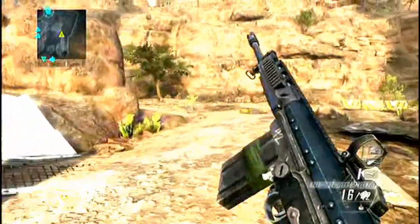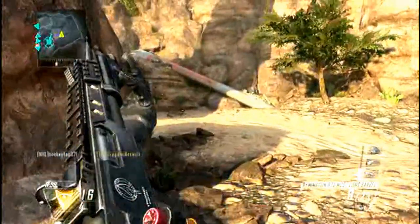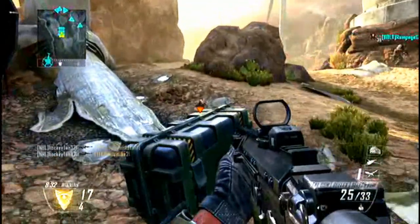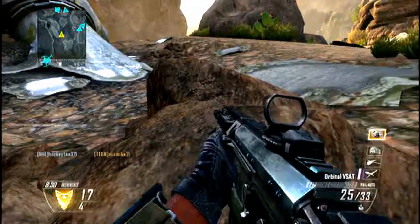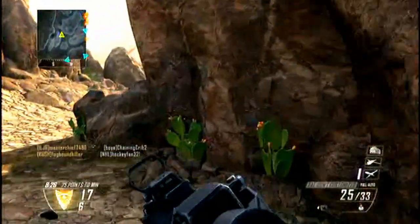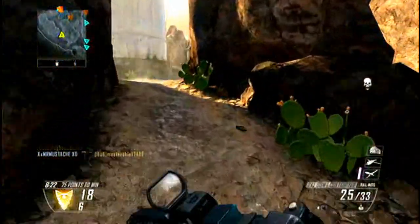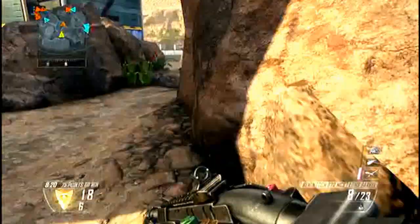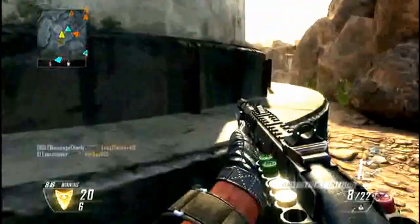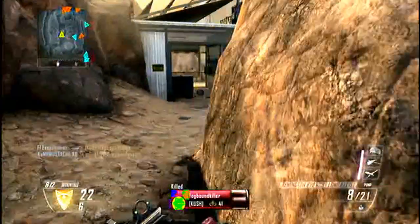For the secondary gun, you're going to want to use the Wildcard Overkill, which basically gives you a secondary as a primary. You're going to want to use either one of the shotguns — I'm using the Remington 870 because it's a really solid gun. You can also use the KSG. I'd recommend either one of those two because they're strong guns with a lot of range.